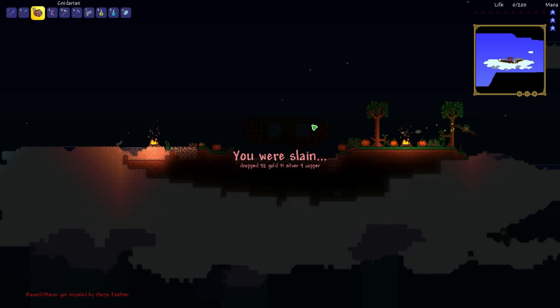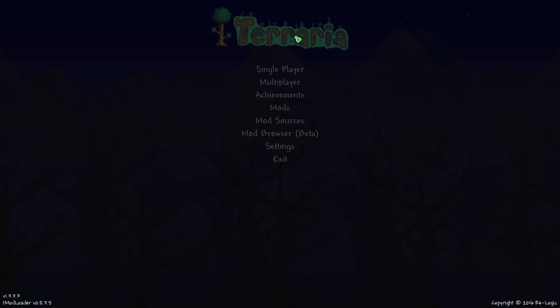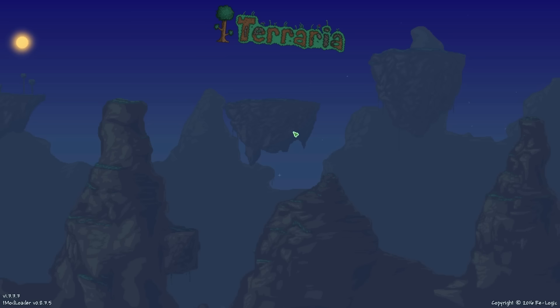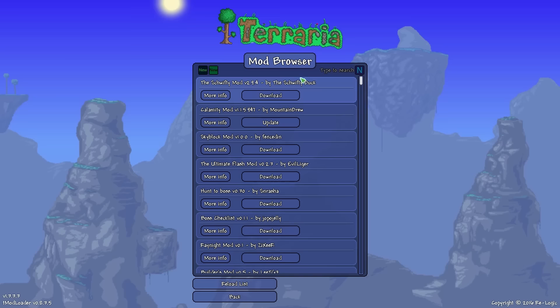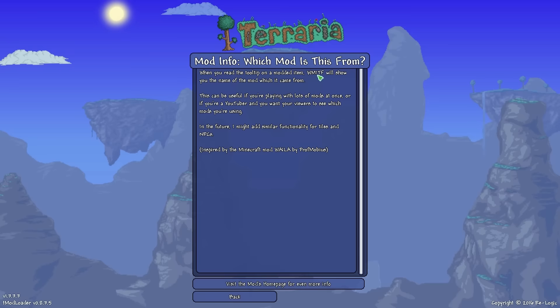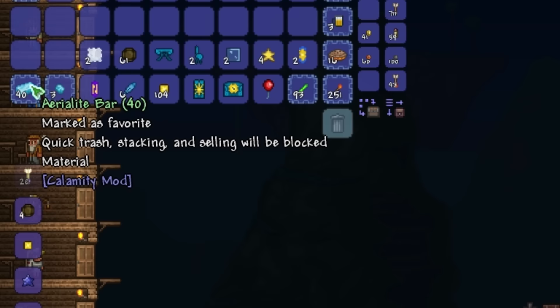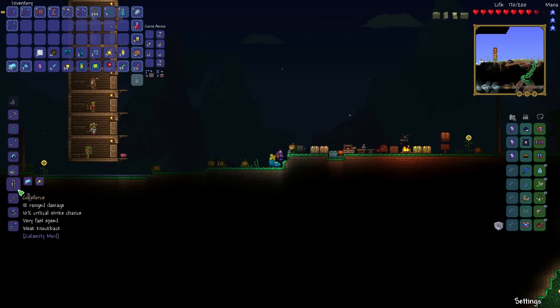Let's deconstruct this house now and murder some birdies. Just what I thought — it's not that easy. Maybe we got enough stuff already to make some Aerialite items. We need a sky mill to craft most of them. I thought it might be an Inkadia mod recipe, but the mod checker confirms this item is from the Calamity mod. Thank you for the sky mill!